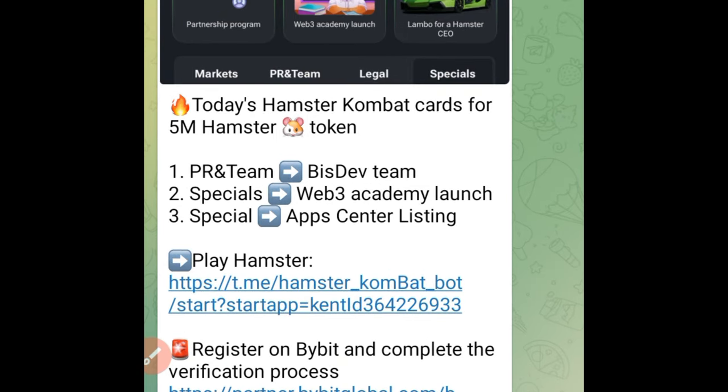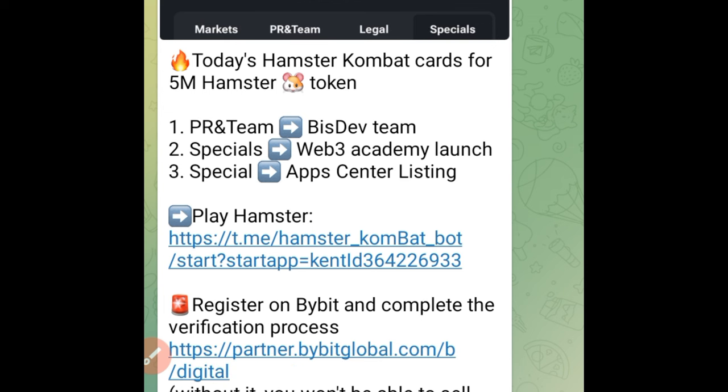Here are the cards. On the PR and Team tab, we need to look for the Biz Div. Then on Specials, we need to look for Web3 Academy Launch, and also on Specials we need to look at the App Center Listing. These are the cards we need to purchase to get the five million.